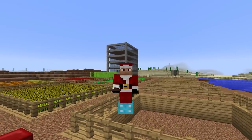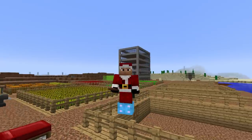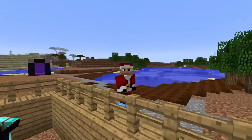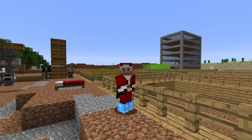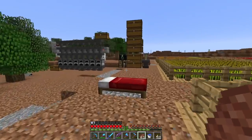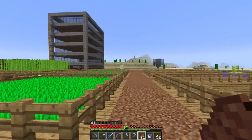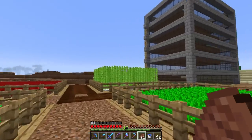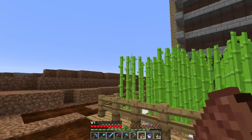Last episode we set up that building right behind me - that's our passive mob spawner. That thing contains the only grass in this area that will allow regular passive mobs like animals, sheep, cows, pigs, chickens, and horses to spawn. We saw it working last time.